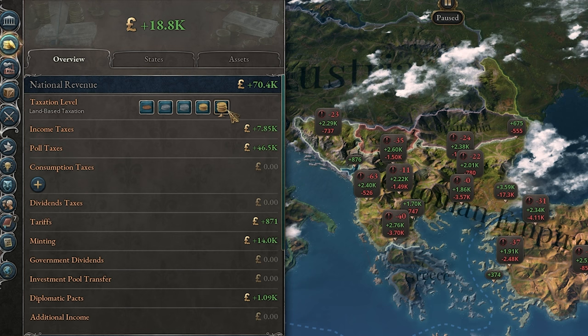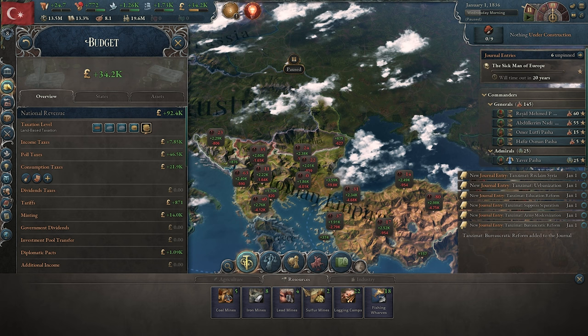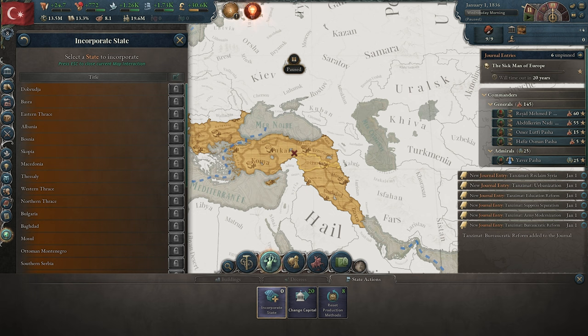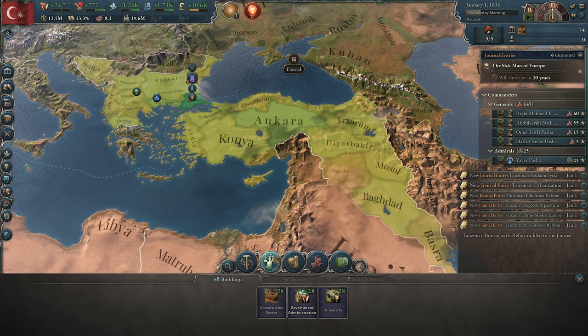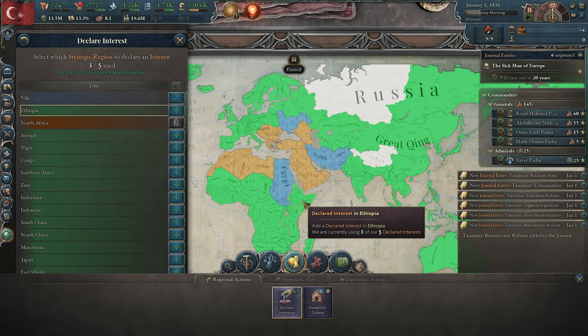For taxes, we're going to raise them all the way up and then put a consumption tax on services and tobacco — we really want to make as much money as possible. We're also going to come over to the construction sector and increase it to level seven, building about five in each space. We're going to put one construction building in Ethiopia and one in the Zand region as well.